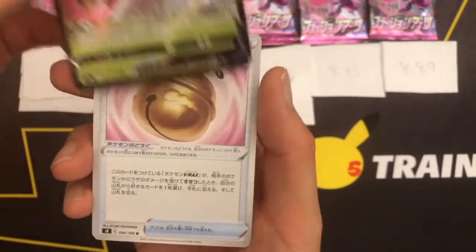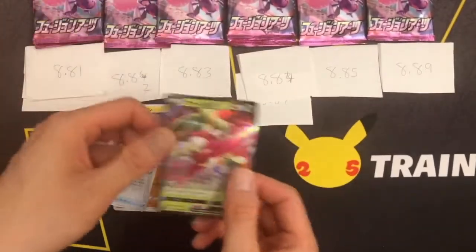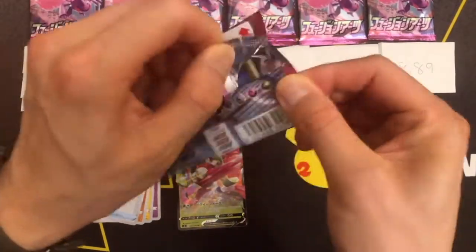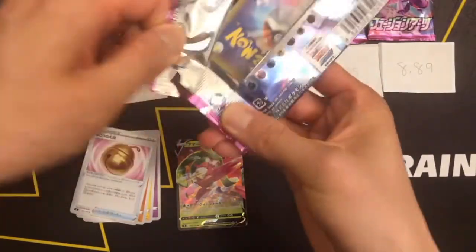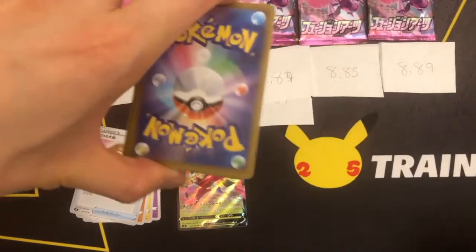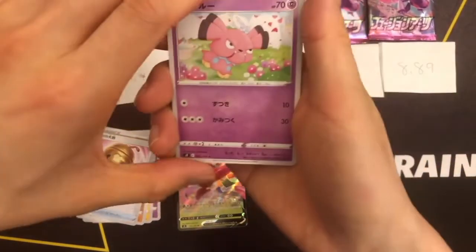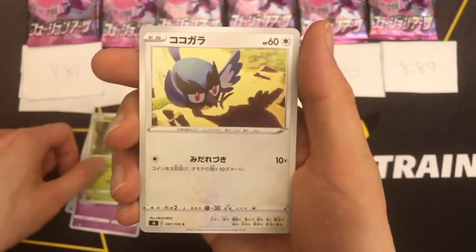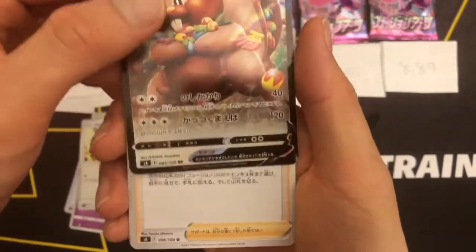So we've got a V card here. In this set, in Japanese, you're supposed to get four V cards, which are double rares. So it looks like we got one so far. Now we got another V card, another double rare card.